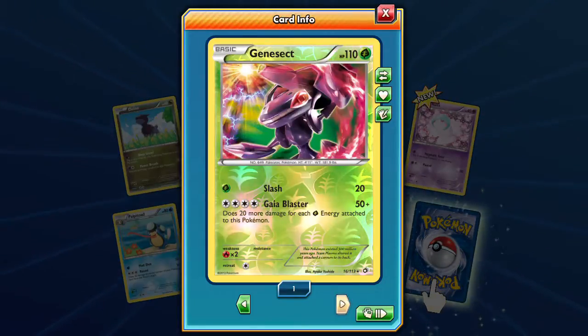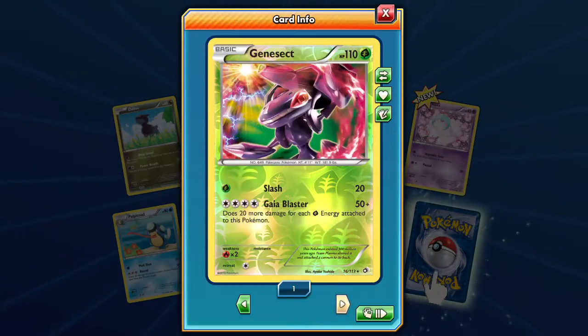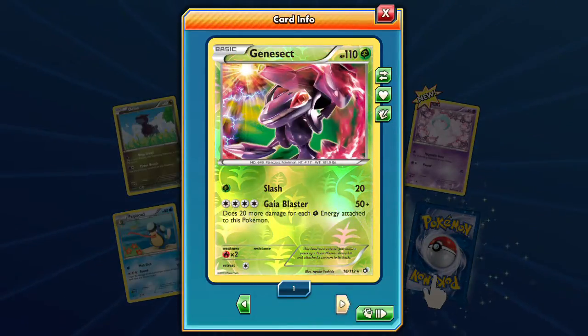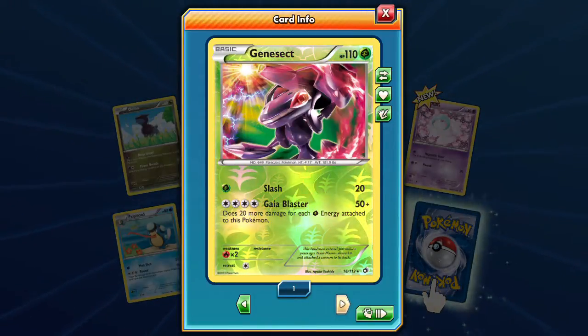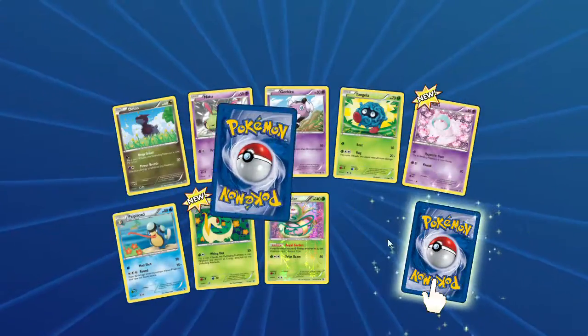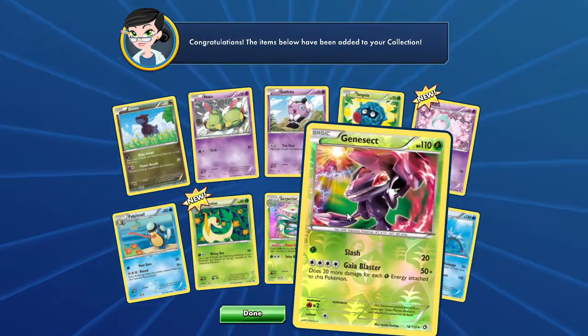Our rare is a Genesect with Gaia Blaster — it does more damage for each Grass energy attached to this Pokemon. That's the same as the Shining one, isn't it? So maybe since I don't have the Shining one, I can play Legacy with this Genesect. And our last card is a Gyarados with Howling Rampage — Genesect reverse and a Howling Rampage.